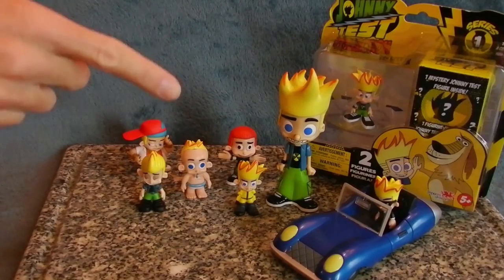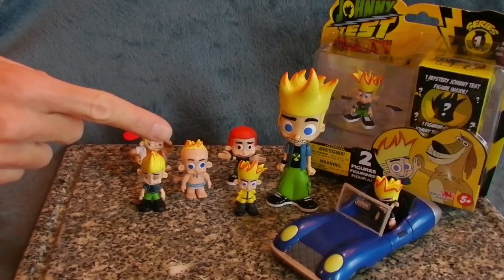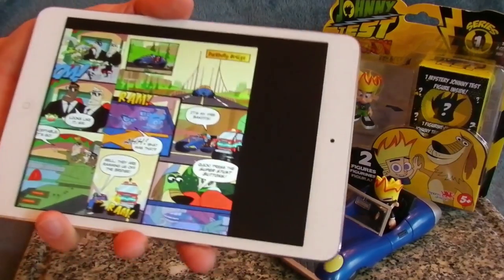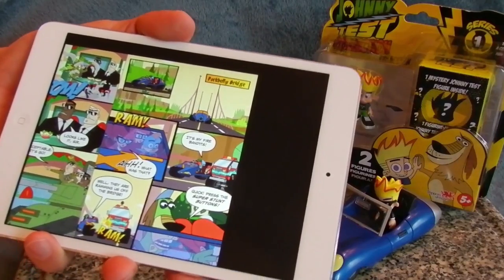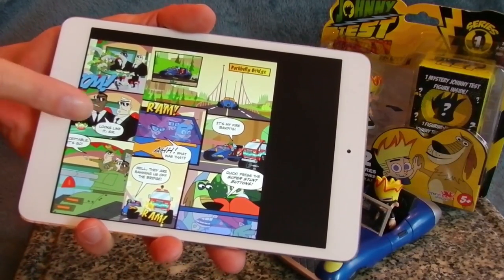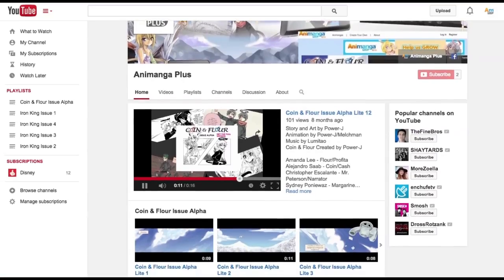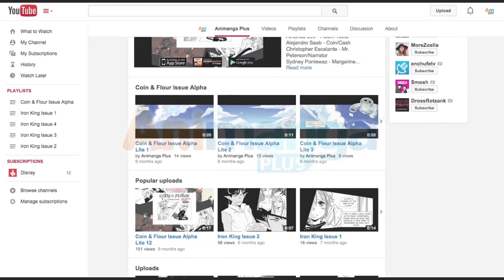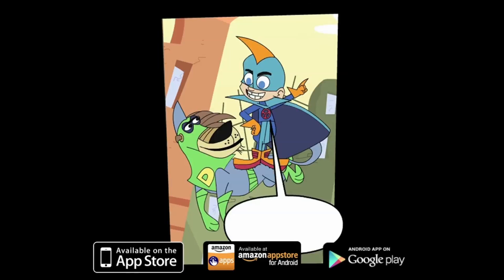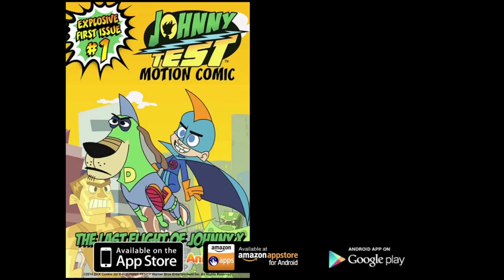Before Christmas, make sure that you know which figures you need to complete your collection, so that before you head shopping you have a list. You also need to make sure that you pick up one of these animated comics. The first one is now out for iTunes, Google Play, and even available on the Amazon App Store for Android. Subscribe to the Animanga Plus YouTube channel and make sure you don't miss out on any great comic and toy reviews. You'll find everything you need to know about the comics and a link to our latest inside toy information.